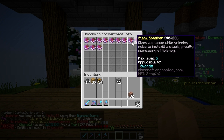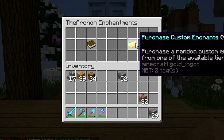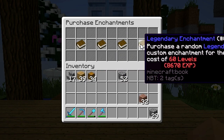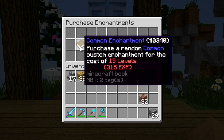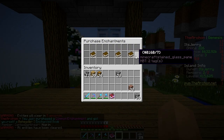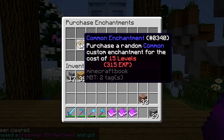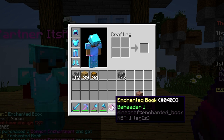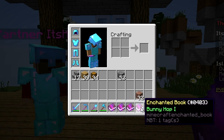How do we get one of these enchant books? You type slash enchant and purchase a Custom Enchant, then you buy it with XP. I have like 4,000 XP so let's get one Common and one Uncommon. I got: Beheader 1, Health Boost 1, Lucky Mining 1, and Bunny Hop 1.